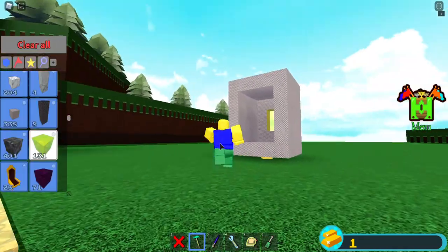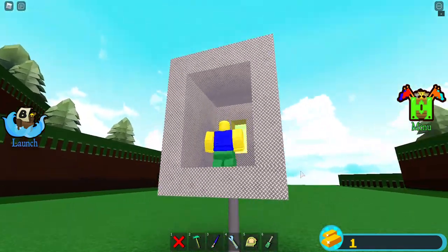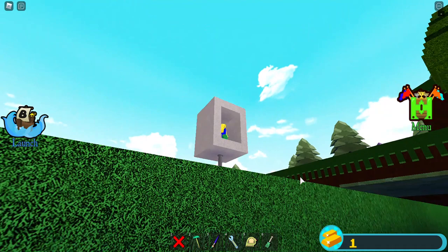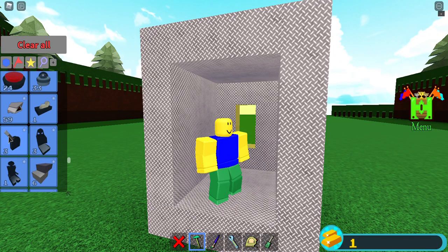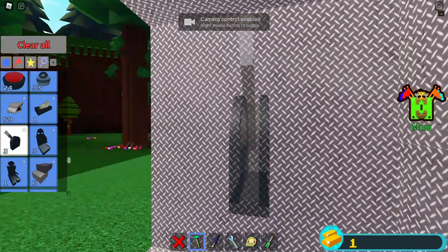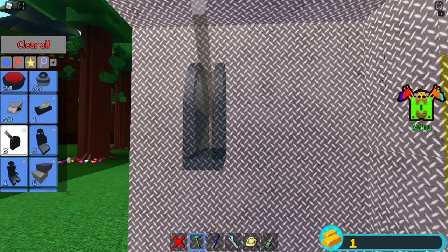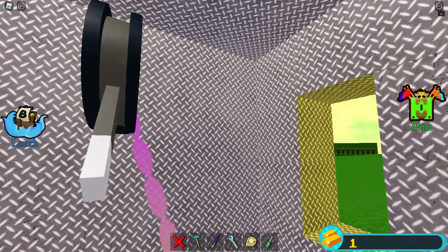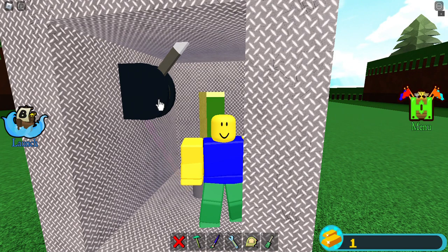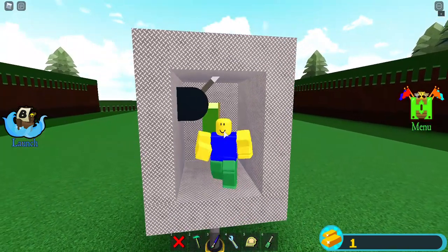We're basically done — we just need to unanchor this and then you can control it from right down here. But if you don't want to have to click under there, you don't have to. You can take a switch, a lever, or a button. Buttons don't work too well but they do work — you'll just have to hold down on the button. Switches and levers work best. We're just going to place the lever right up here so it's not in the way, then unanchor the lever — and there you go, it works from inside the elevator.